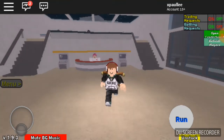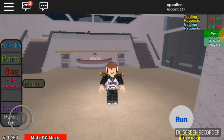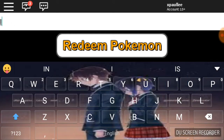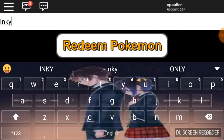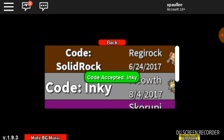Hey guys, welcome back to another Project Boo One video. I'm back with another mystery gift code. Today's mystery gift code is 'Inky' — capital I, everything else in small letters. I think it gives you a recolored Meowth.